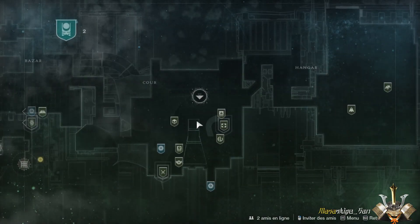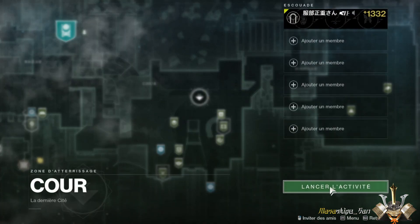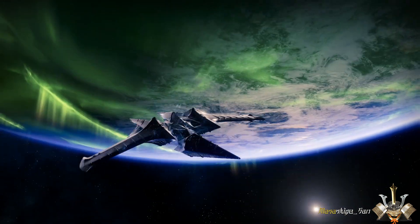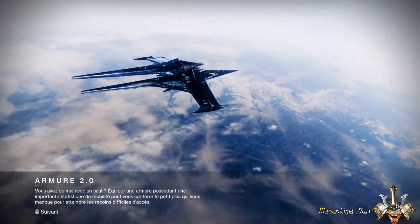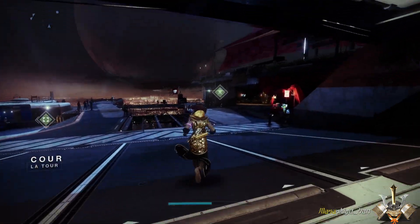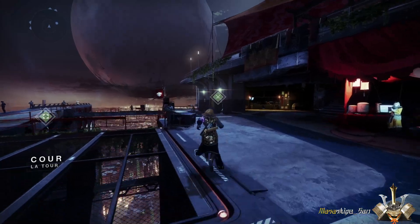So we're going to head to the Tower, of course, and by the time we arrive at the location, we'll see it all together. Here we are at the main point of the Tower, and we're going to go to the kiosk of the exotic quest.